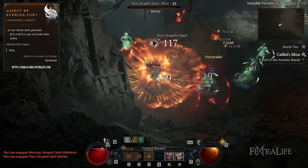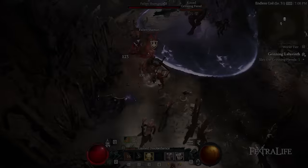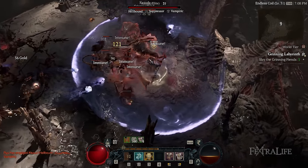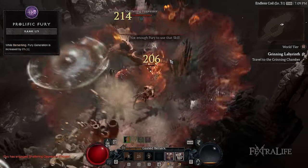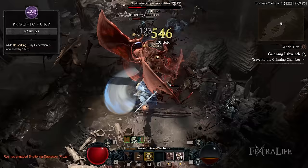And lastly, the Iron Blood Aspect means you gain damage reduction for each nearby bleeding enemy. For Fury Generation, look for the Aspect of Echoing Fury, which generates Fury per second while Shouts are active. And since you're going to activate Berserking frequently, remember to also invest in Aggressive Resistance, mainly to gain access to Prolific Fury. Each time you enter this powerful state, your Fury increases, which will allow you to maintain Whirlwind longer — what we're going for is the maximum amount of Whirlwind uptime possible.